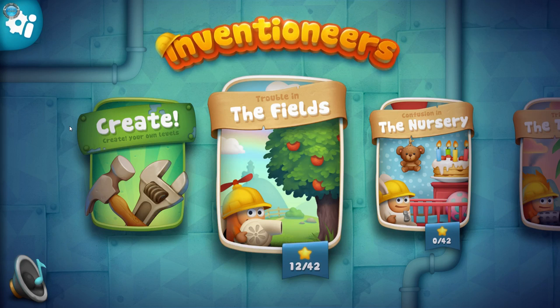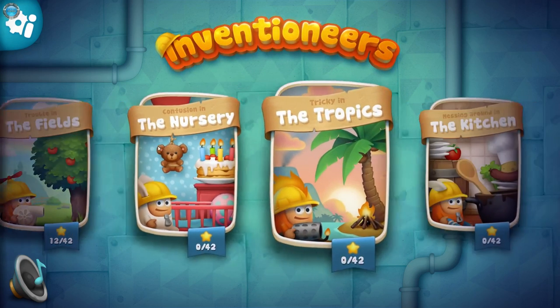Hello and welcome guys, I'm Dinsy and you're watching Casually Slacking on Awebat TV. This episode, Inventioneers came out yesterday on Steam, the 5th of October, and I'm gonna check it out. It's also on Google Play, Apple Store, and even Kindle Fire, so maybe it's an app port.